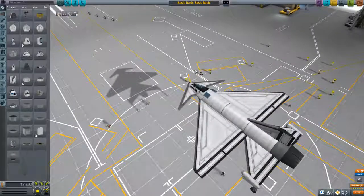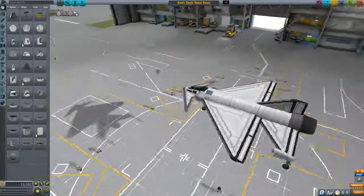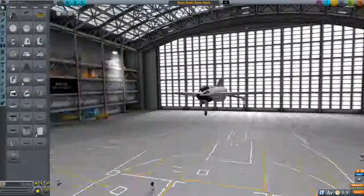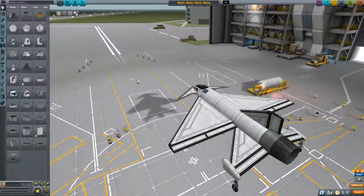Anyway, what I'm going to bring to you today is just showing you how to make a real basic aircraft design — just something to help you understand the basic principles of aerodynamics and how to fly it and make it stable. I've already got a pre-made design here that I made just before this.